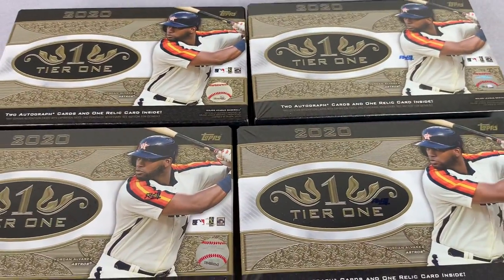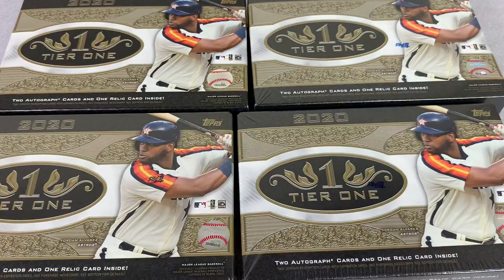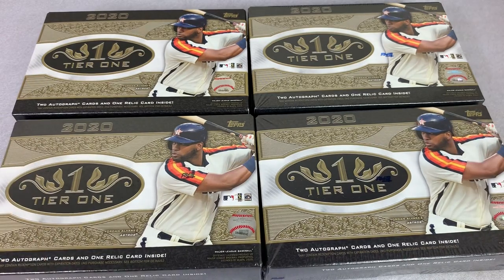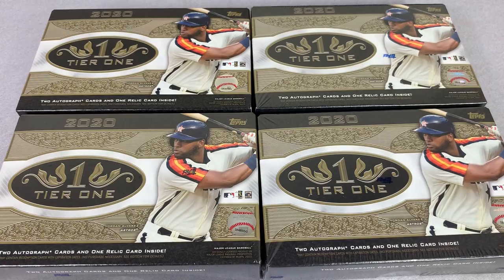A couple of rules for this box war: there is a chance of finding redemption cards, which have no numbers on them — if that happens, we skip over it and it doesn't count. It might mean we only get 11 total cards that count, in which case I'll refund the 12th person, Randall. Also, there might be extra cards in these boxes — if we get 13 or 14 total cards, those extra cards go to whoever has the lowest number out of spots 1 through 12. With all that said, let's get started.